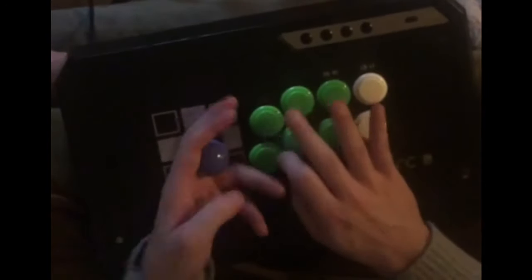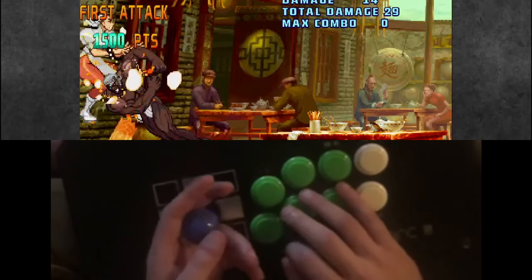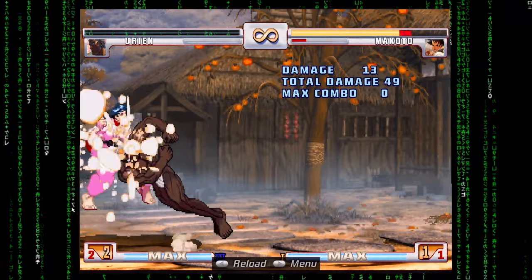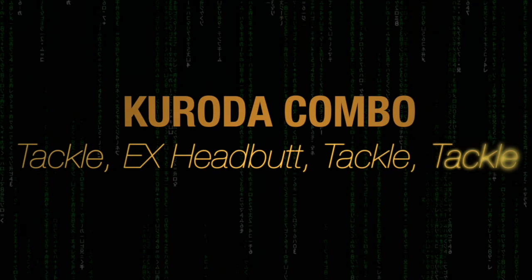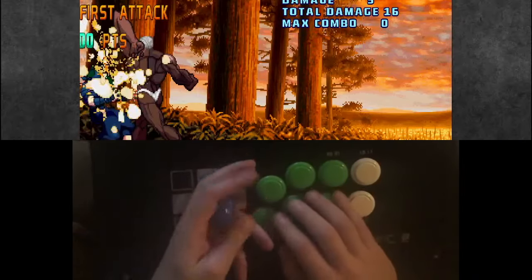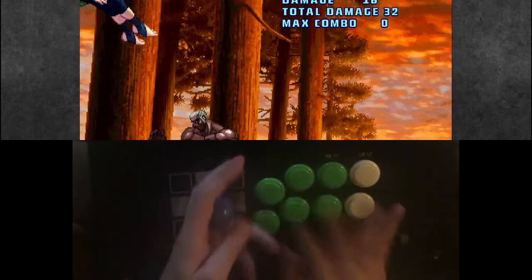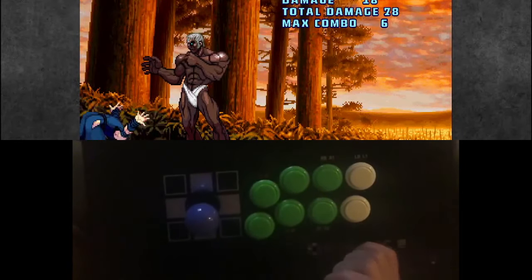So the full sequence is: launcher, Light Kick Tackle, Jab Fireball, straight back, Tackle into down forward, up and punch. It's a charge partition. Light Kick Tackle, Jab, Fireball, straight back — not to overcharge the headbutt — then after the tackle hits, by doing it directly into down forward you can then pop up for the headbutt.